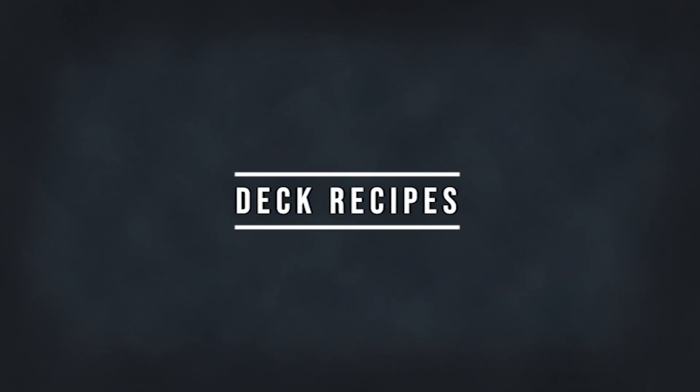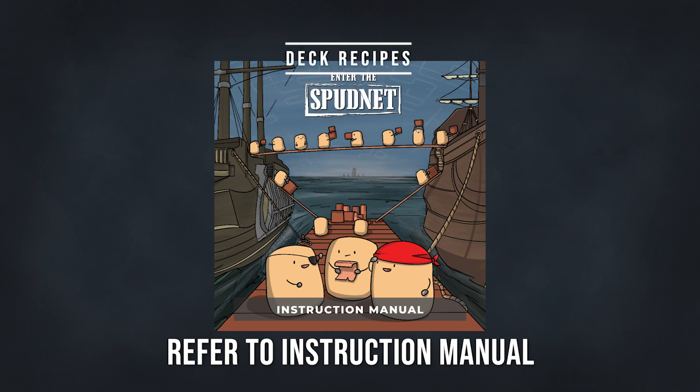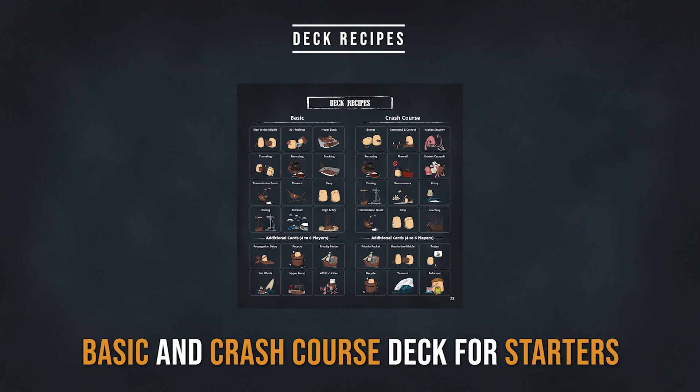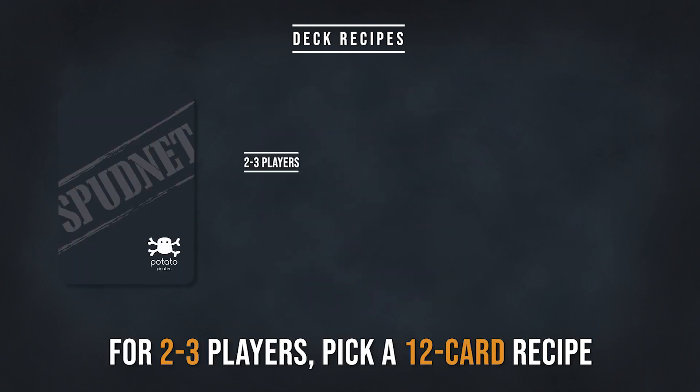Next, choose a deck recipe by referring to the instruction manual on pages 23, 24, and 25. We recommend the basic and crash course deck for starters. For two to three players, pick a 12-card recipe.